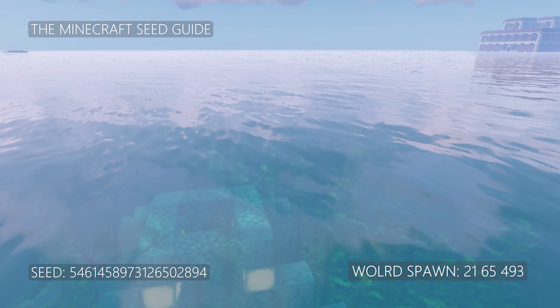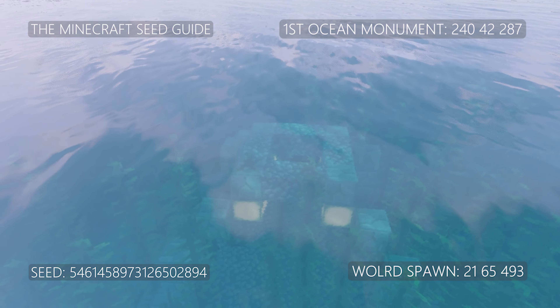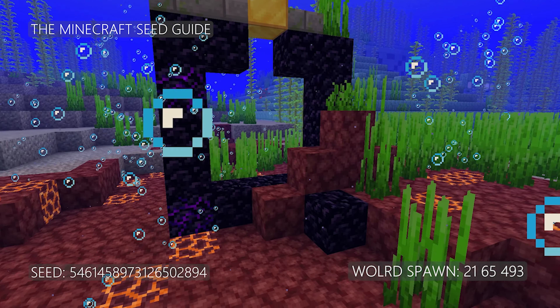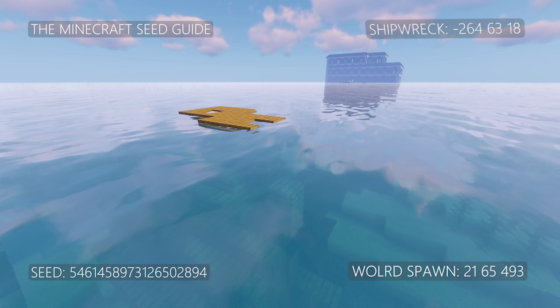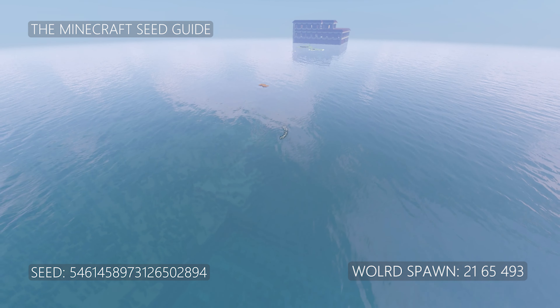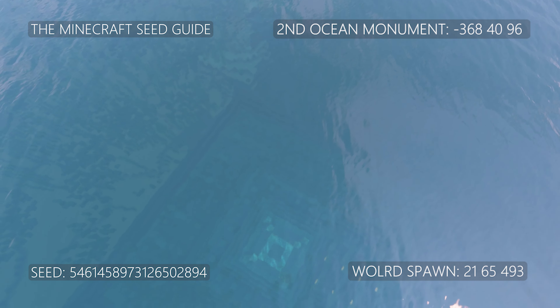East of your mansion you can find your first ocean monument with this rune portal very close by. And if one ocean monument is not good enough for you, heading west from your mansion you will get to the sunken shipwreck and right behind it your second ocean monument.